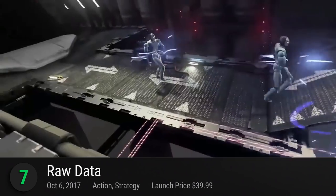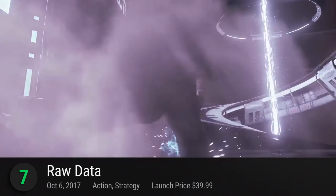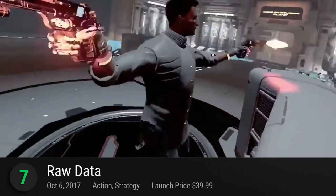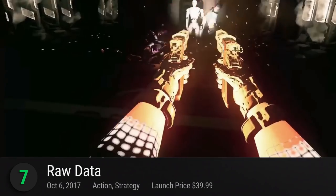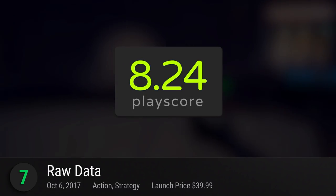In a somewhat ironic twist, Raw Data's VR lets you become the weapon. Basically, you use your body to control the character. Wield pistols and shotguns and rely on your own reflexes to deflect projectiles and fight in close combat. Choose from badass heroes like gun clerics, cyber ninjas, and street mercs — just pick the style that suits you the most. It has a playscore of 8.24.